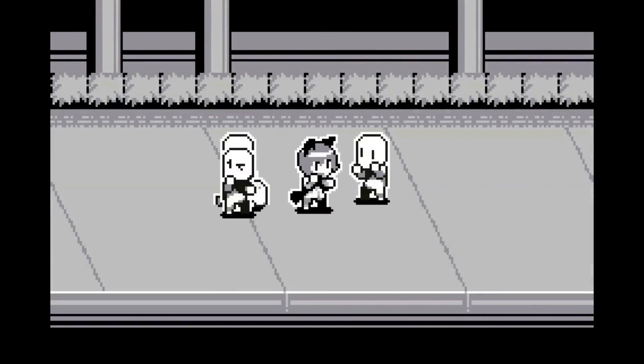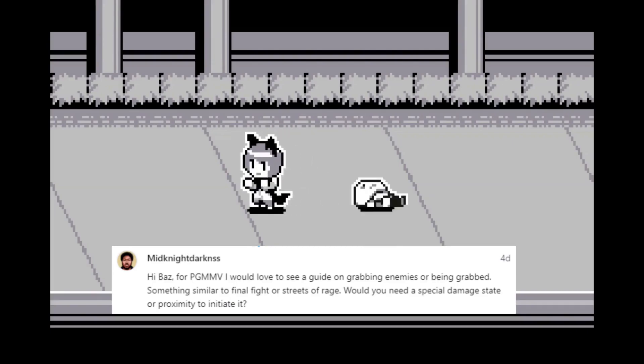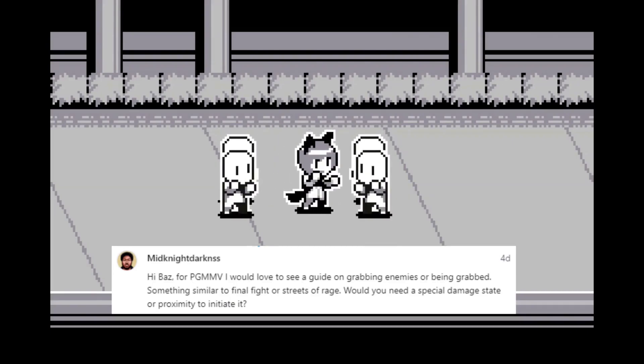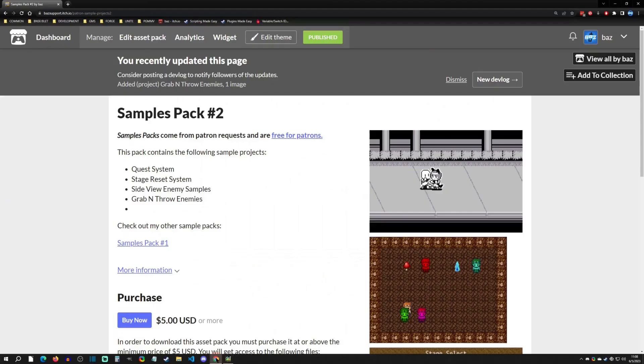Hello and welcome back to another Pixel Game Maker tutorial. Today is a Patreon request from Midnight Darkness — they wanted to see how to do a grab and throw mechanic for something like a beat-em-up. With that said, let's get started.